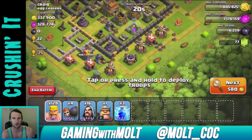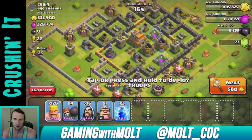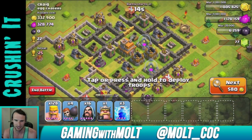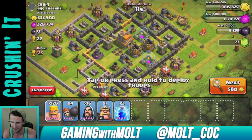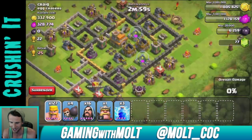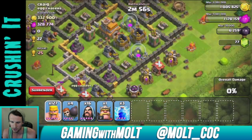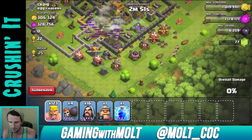As you can see, this guy is not upgraded very well at all. It looks like my screen is lagging just a little bit, but we're definitely going to make this work. First, let's see if he has any clan castle troops — he does not, so that is good for us. I'm going to go ahead and take out this mortar right here, and then we are slowly just going to spread our barbarians across the bottom.